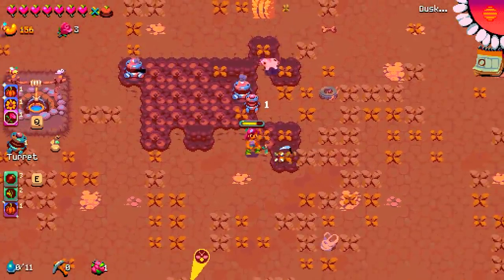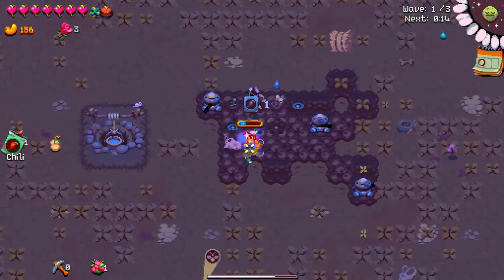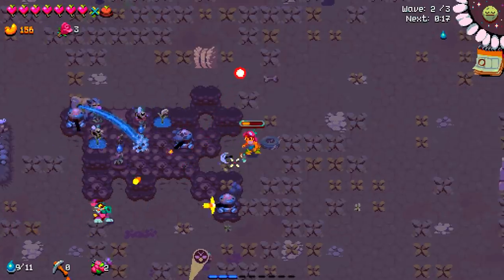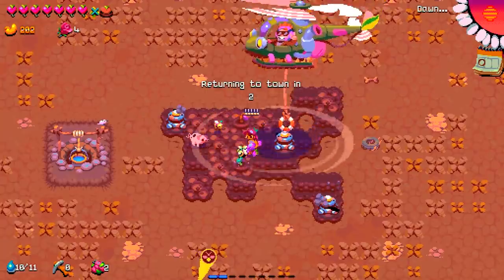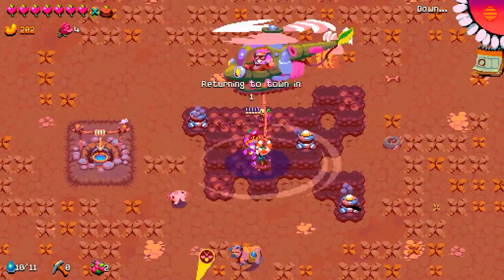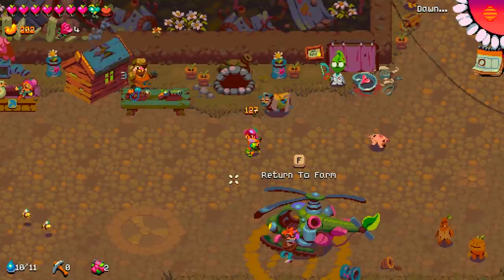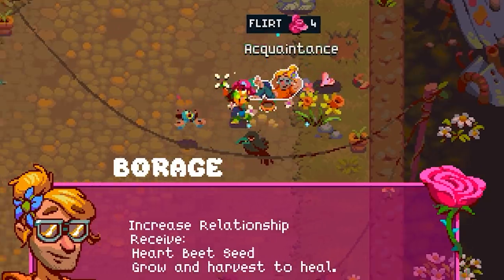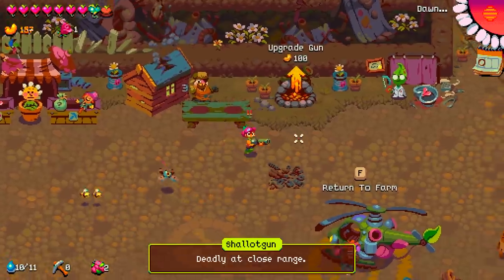Turrets going down over here. I feel so much better having these turrets — I just have to do much less work. While the turrets are mostly killing everything, I can cure some weeds and get ready for the next round of crops. Another easy night thanks to the turrets. The pig is working away. $127 just for that night. If I give him three roses today, I get a drone that's going to follow me and attack enemies. Same thing — we're taking a shallot gun for extra exploration power.